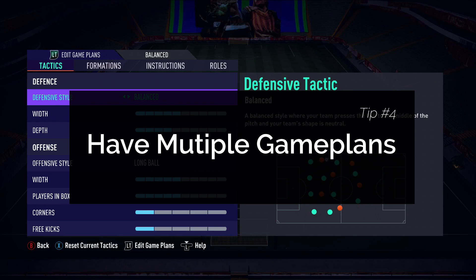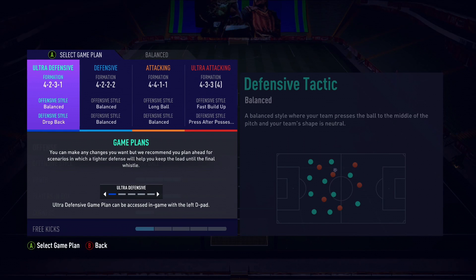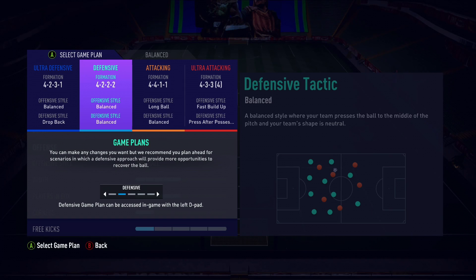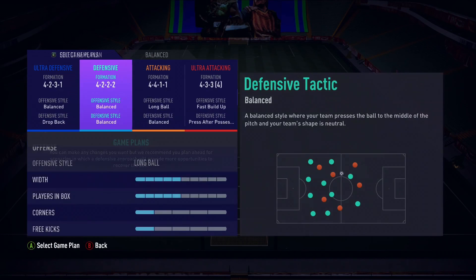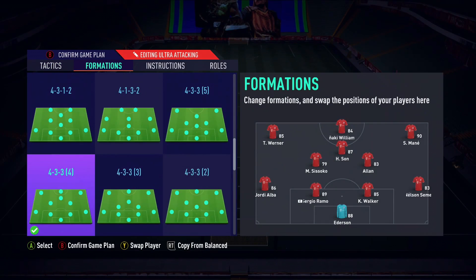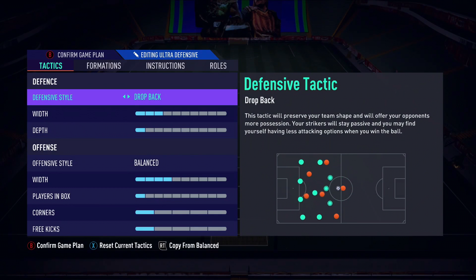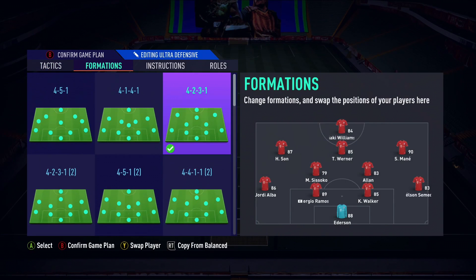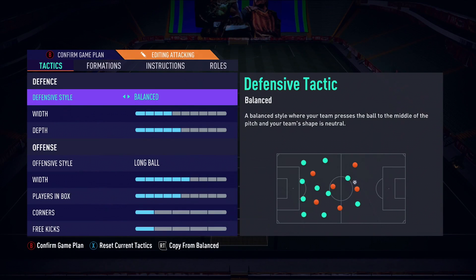Tip number four is game plans, tactics, and formations. Having multiple game plans is a must. You cannot go into FUT Champs with just one formation expecting to beat everybody. You need different formations for different situations — one that you normally use, an attacking formation for when you need a goal, and a defensive formation for when you want to hold a lead. For example, I use a 4-3-2-1, and if it's not working I'll switch to a 4-4-1-1 or a 4-4-2.